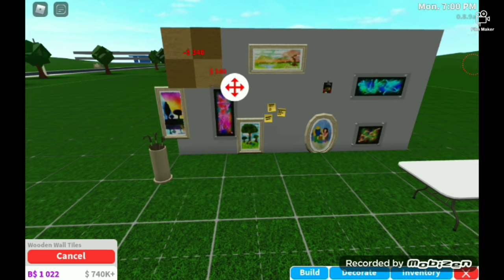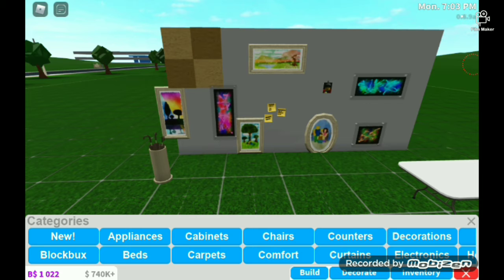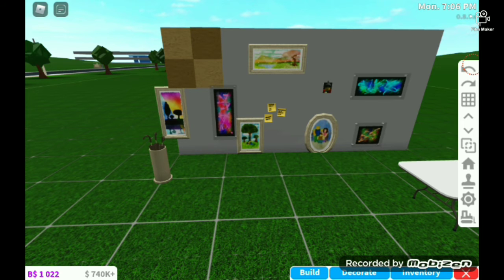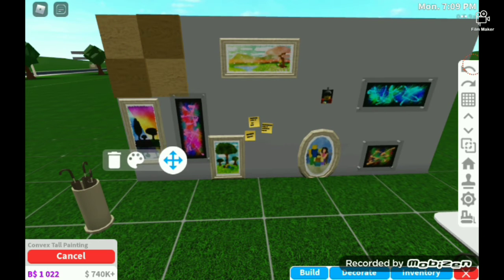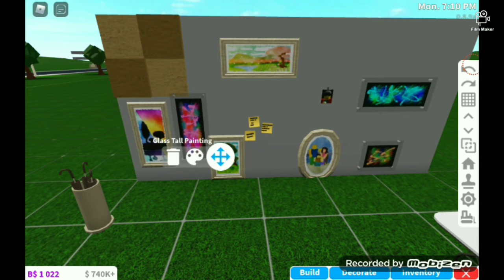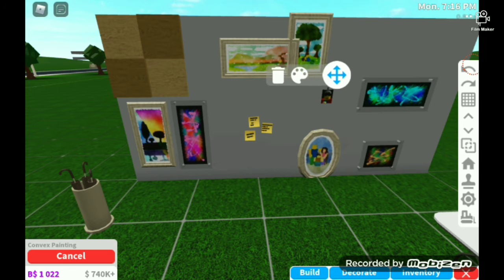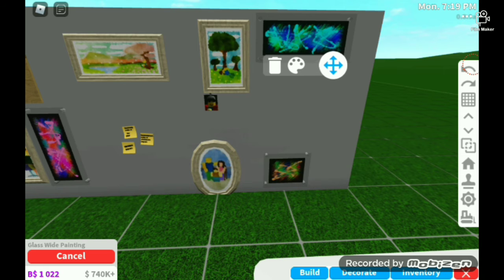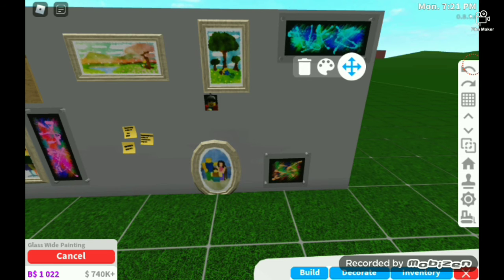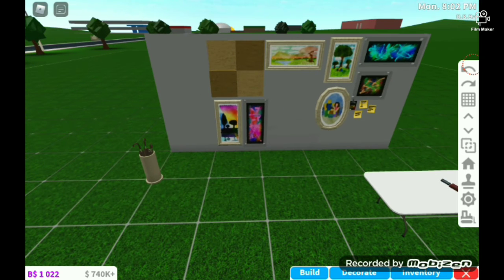Wow, wooden wall tiles! That's good — you used to have to put down posters and search up 'pattern' or anything to get a wall color effect. But now you have those wall tiles. Let's place them here. Okay, I placed everything down better.